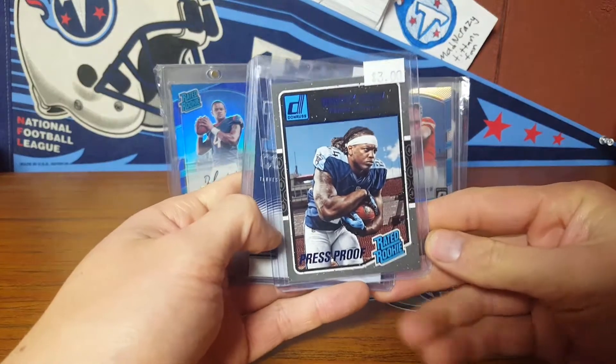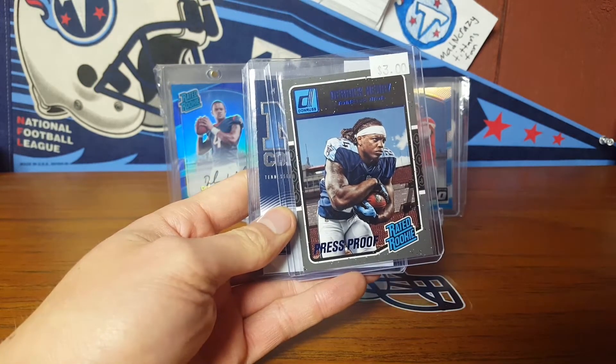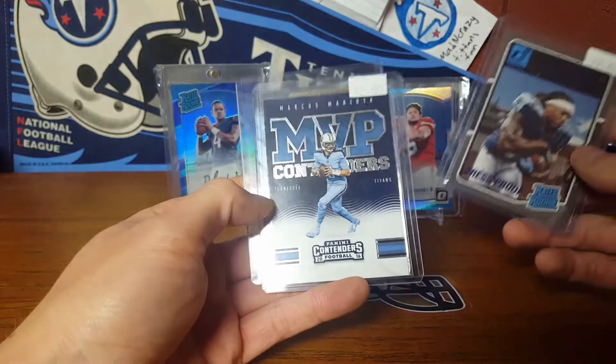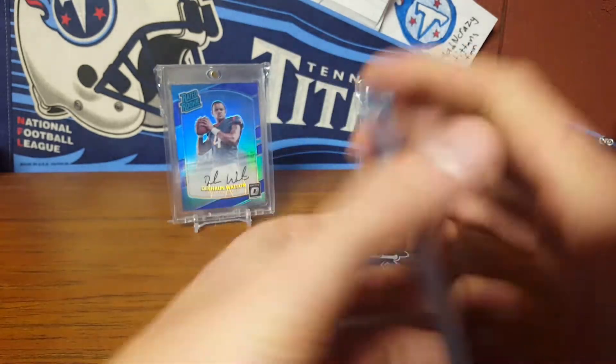I picked up these three cards. I had most of the cards in their Titans box other than some old school stuff, but I didn't have the Derrick Henry blue foil press proof — paid three fifty or something. The MVP Contenders I wasn't sure if I had, paid a dollar, and paid a quarter for this Sean Evans rookie.